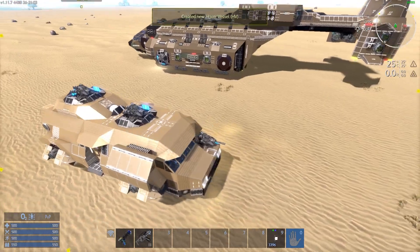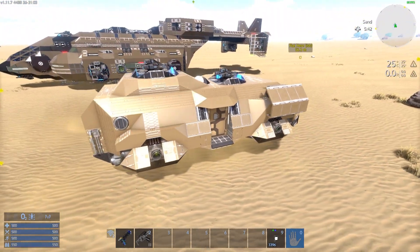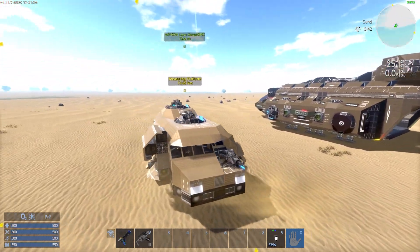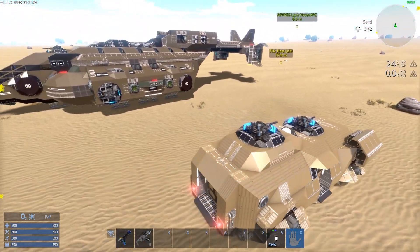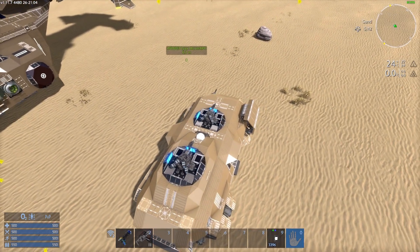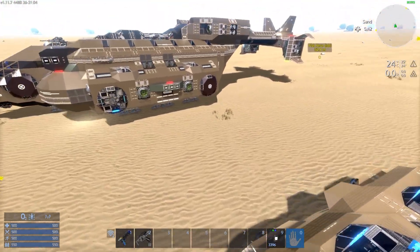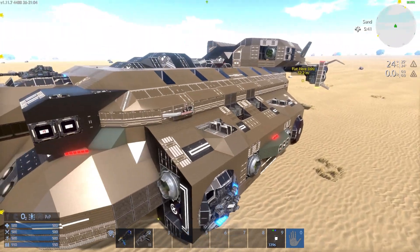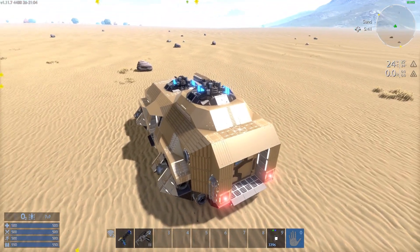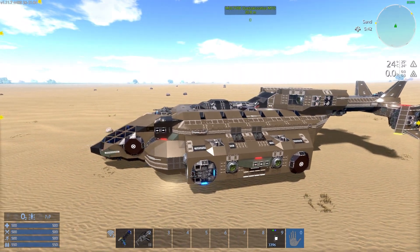The Lynx APC is clearly based upon the M577 APC also from Aliens, so the payload bay was made big enough to fit it. It can fit other stuff as well. That's also a nice example of how different the colors are between the ground multi-Vs and the airborne multi-Vs — the color palette is different.